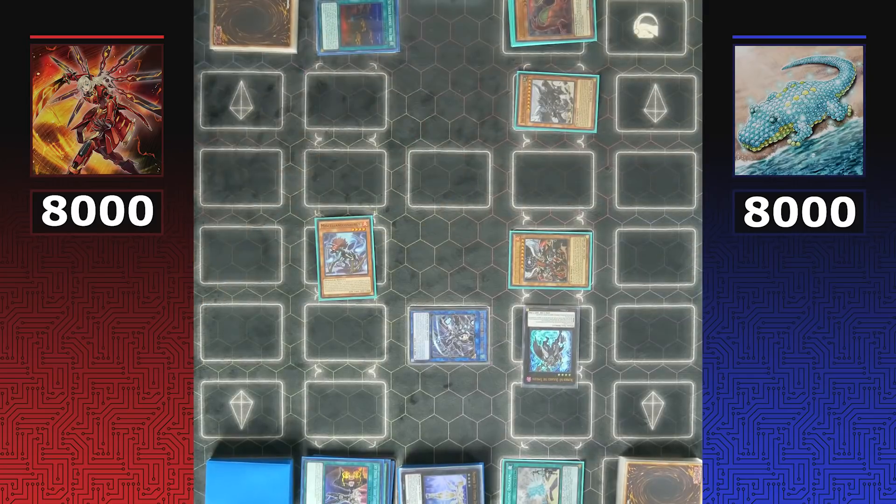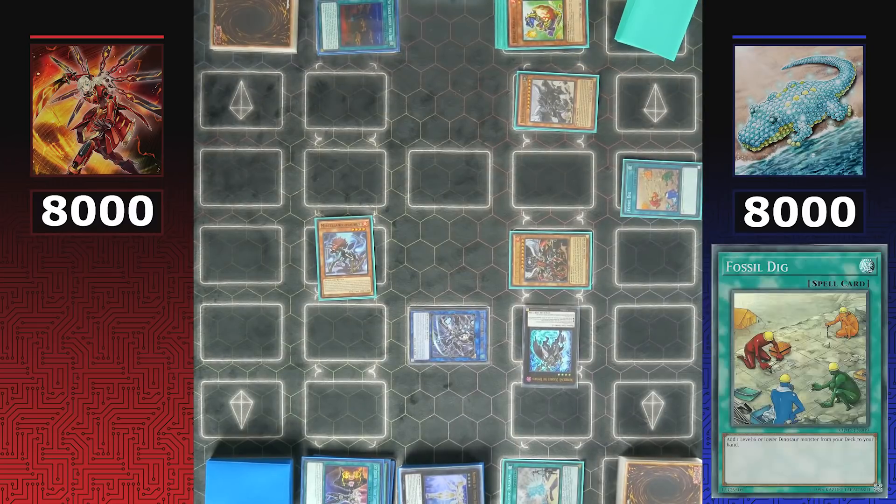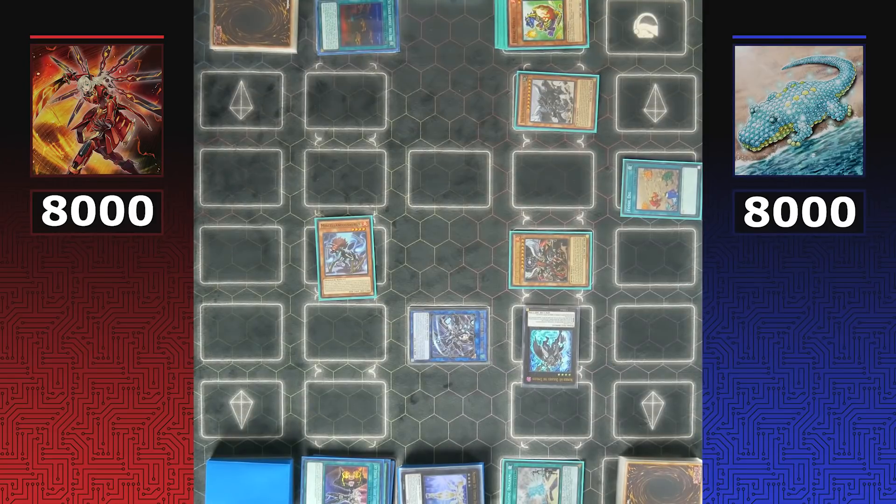Dinos are looking for huge plays, wanting to get Miscellaneousaurus back. They draw two cards and discard — it ends up being a Trackalio, so they can't get the card they want that way. However, they activate Fossil Dig to search Miscellaneousaurus from the deck to hand anyway.